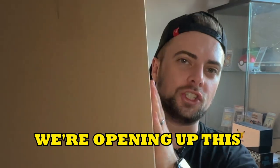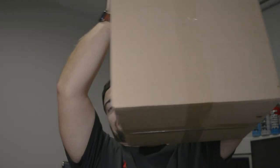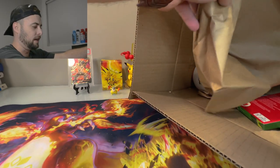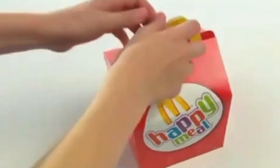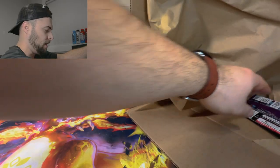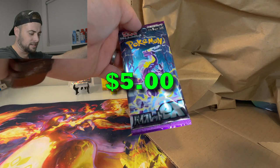Today on the channel we're opening up this giant mystery box. Holy moly, let's set it down and see what we got. We can see a McDonald's logo, so it looks like we got the McDonald's card — we're off to a good start. There's also a loose pack in there, and I think that's Scarlet EX.